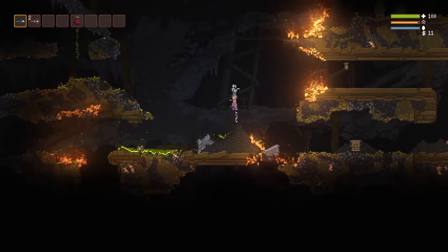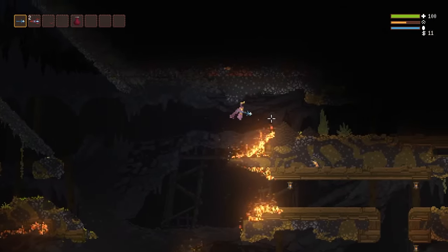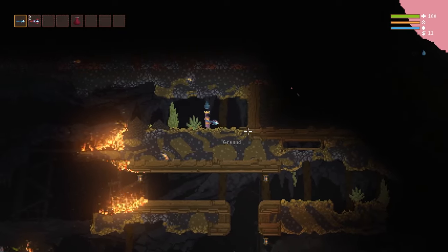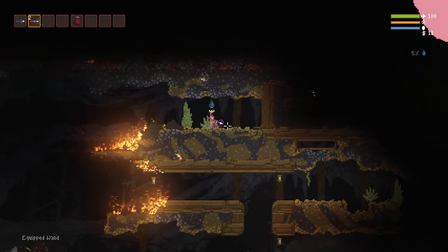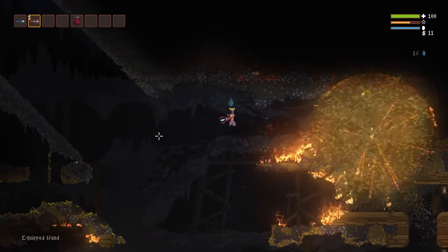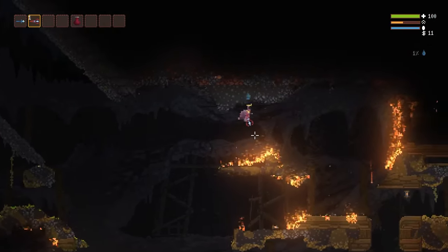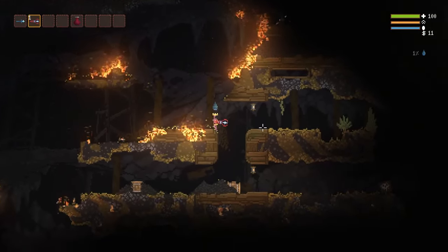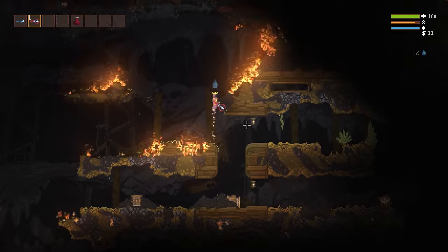The main hazards in this biome are of course the enemies and fire. Toxic slime to a lesser degree, and sometimes you will get an extra environment modifier added on. The enemies are not that bad - let's take a quick look at them now. I'll pause the video and bring them up on screen and tell you a little bit about each.